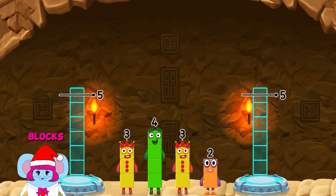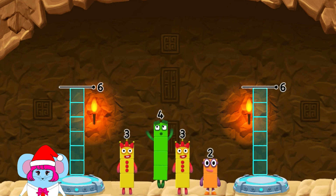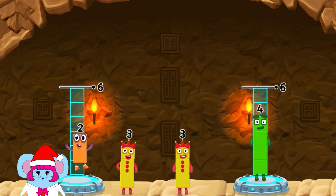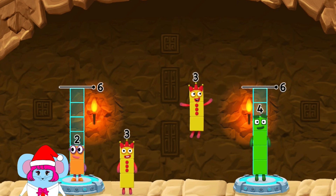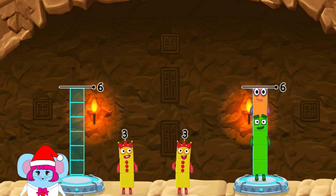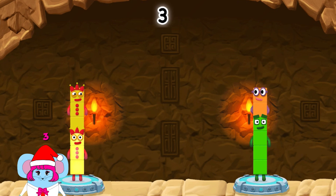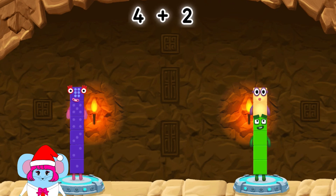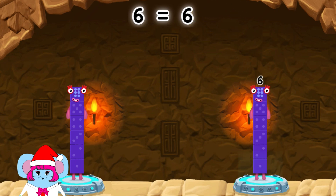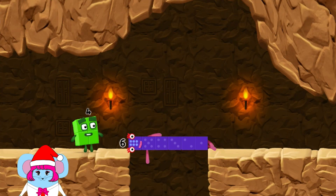Share the number blocks evenly to make two groups of 6. 4, 2, 3, 3, 3, 3 — you got it! 3 plus 3 equals 6! 4 plus 2 equals 6! 6 equals 6! 6!